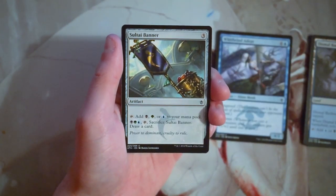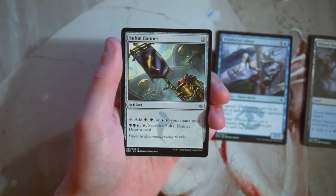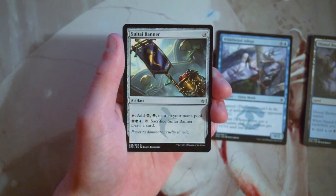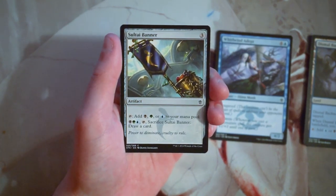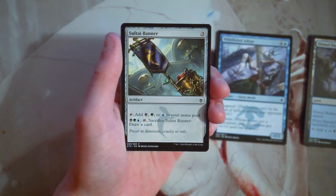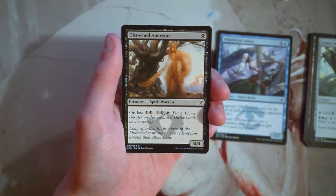Sultai Banner is an artifact for three mana — you can tap it to add black, green, or blue to your mana pool, and you can pay all three, tap it, and sacrifice it to draw a card. It's part of a cycle that helps smooth out your mana. I'm not sold on it in every strategy — for instance, Mardu is very aggro-focused, so you wouldn't want to take turn three off to play a banner. But in something like Sultai it could be playable. It technically ramps and fixes your mana, which is really important. Not first-pickable, but if you know your colors or want to splash, picking up a banner or two is worth it.